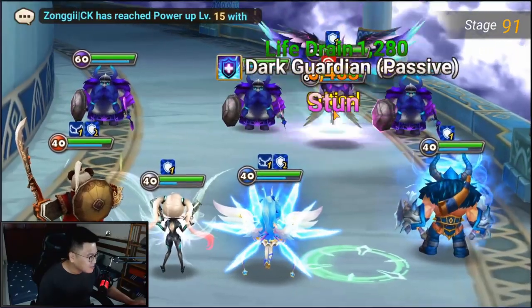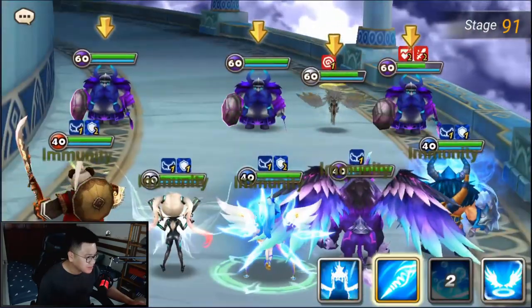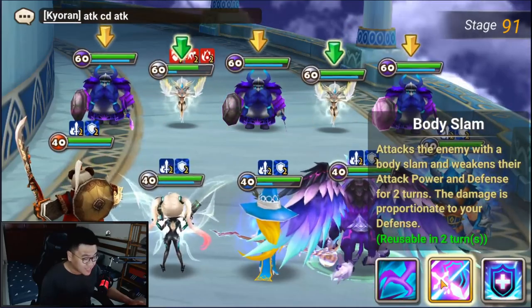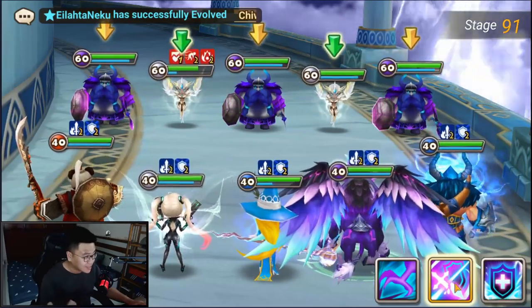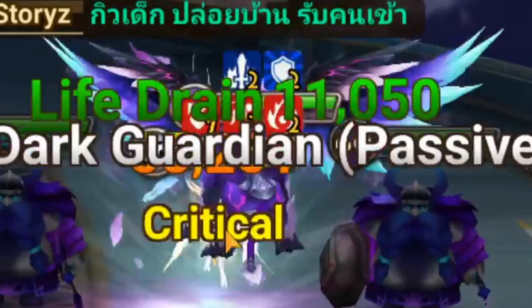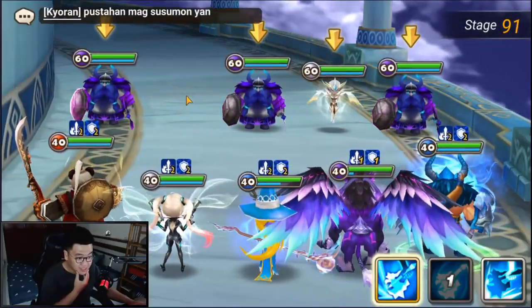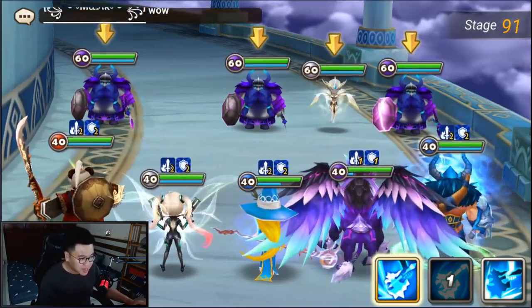That is okay, I guess. Not the most amazing thing. But the thing is, does this skill scale with Attack? Because Copper's skill scales with Attack, but Budozer's skill doesn't scale with Attack. Body Slam — 55,000, and just now was 53,000. Which means it doesn't really increase that much with an Attack buff. Not the most amazing damage.